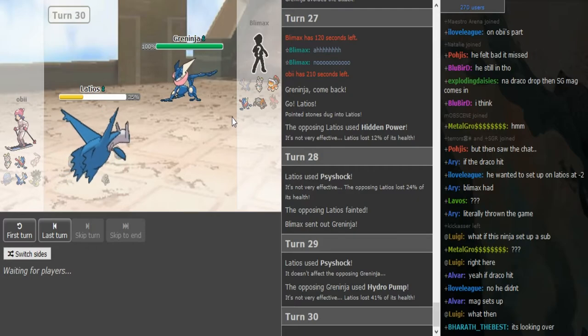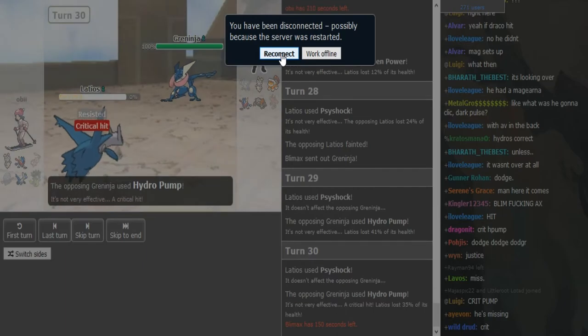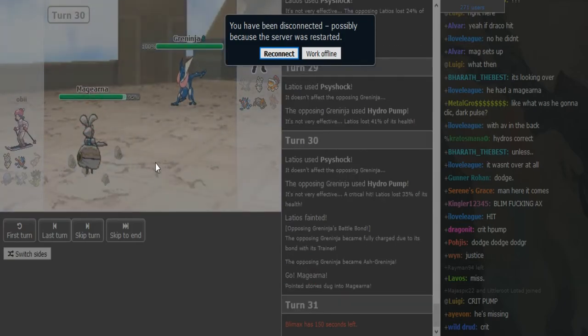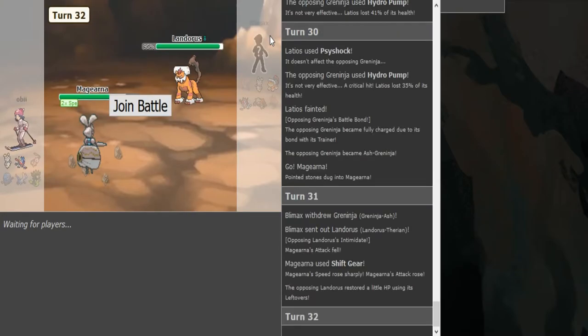Let's see what happens here — I hope we don't see some hax that costs India the World Cup. He didn't get a crit, which doesn't matter — OB was just willing to sack the Latios, he didn't have a good switch in, and Greninja gets the Ash form. Now Magerna is basically going to have to dodge this. Then he switched out into Landorus on the Shift Gear — I'm not sure I would have switched out because this is Ice Beam and your Landorus is going to get blown away.